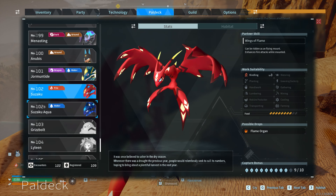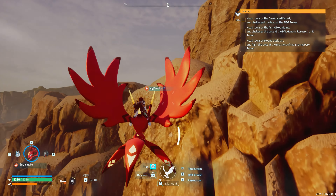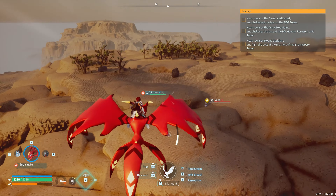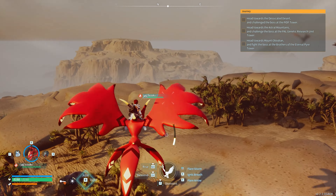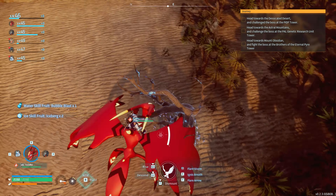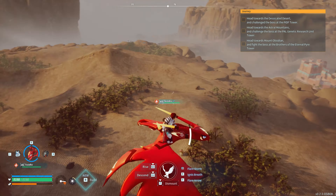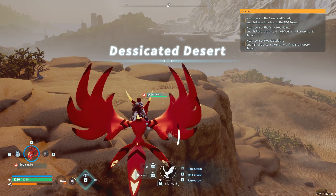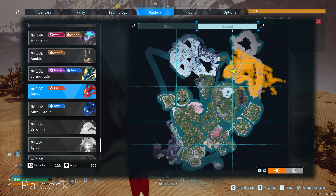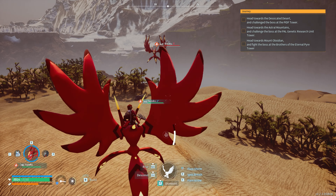Let's check the habitat again. Peekaboo, I see you. This is the spot where I located Suzaku. Let's go.